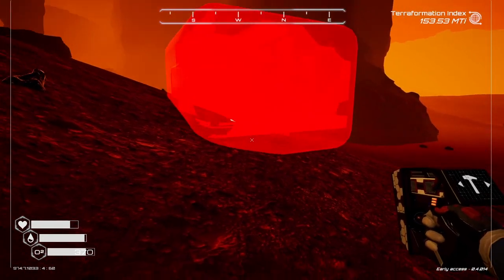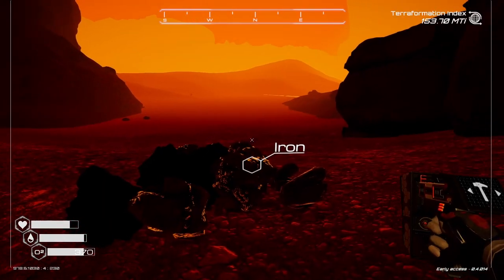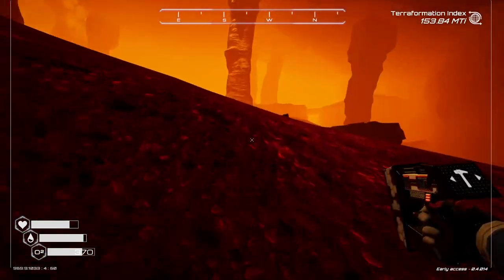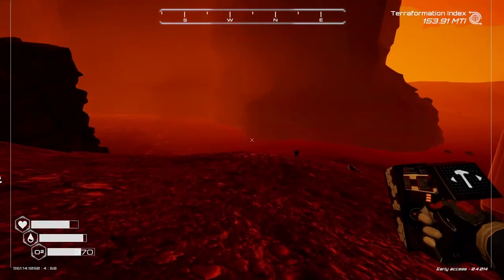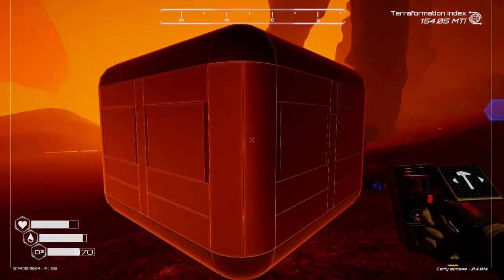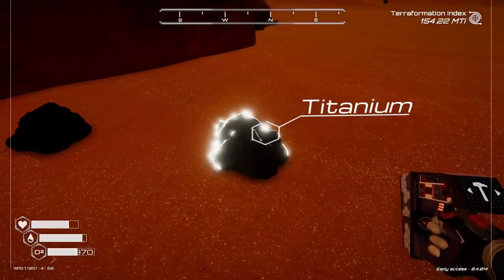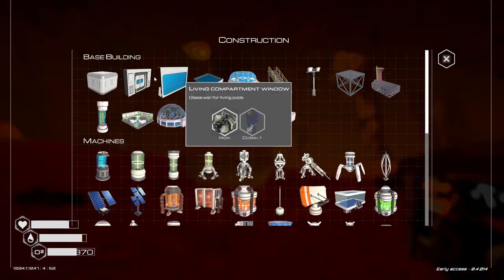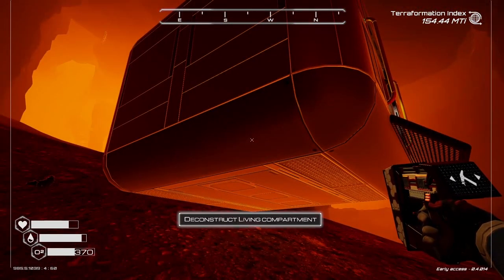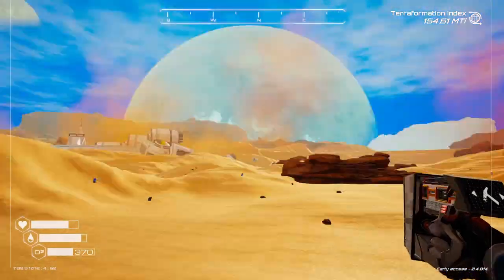We need silicon and titanium for the hab. I'll have to go to a miner for the silicon. There's iron here, and titanium too. Let's put the door on and drop — there is an area I want to head to, but let's check the two different ways we can go here.